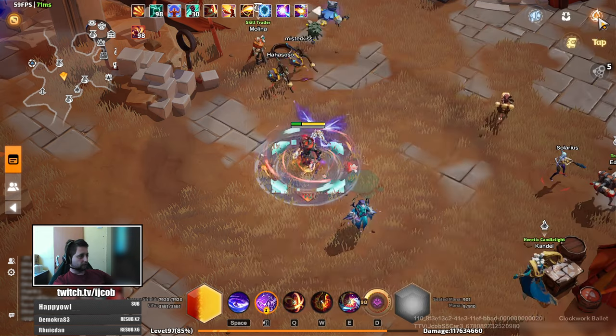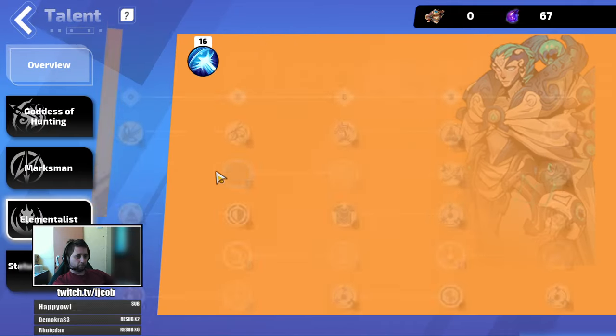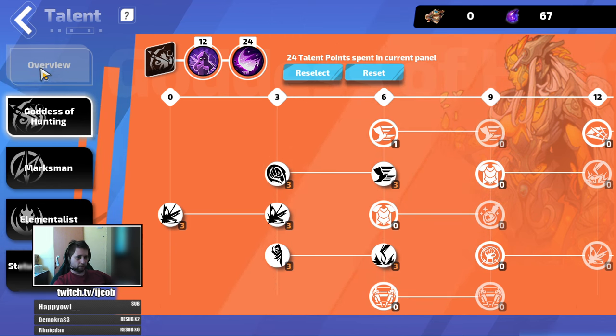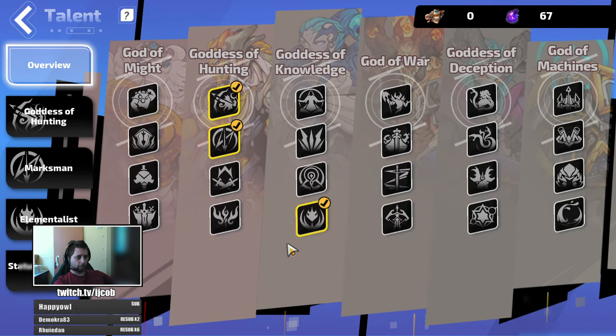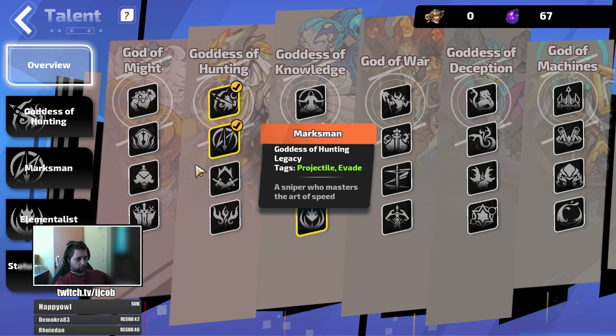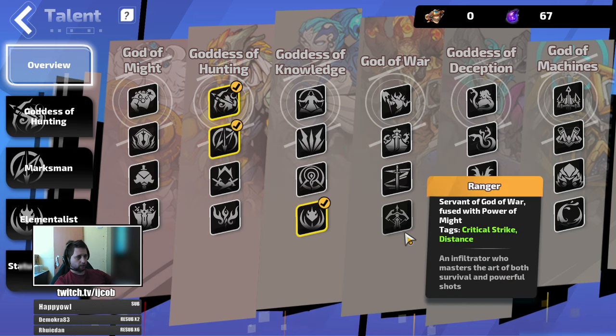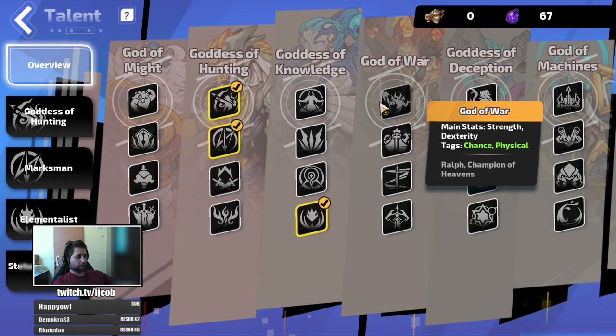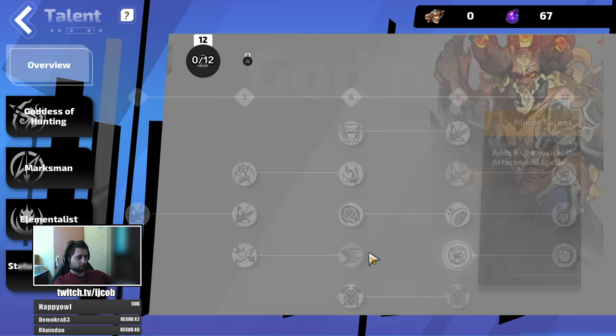Now for the passive points — unlike other people, I'm using Elementalist. But let's start with the first node: I'm going with Goddess of Hunting because there's no other way to get to Marksman if I want to use Elementalist. If you were using Ranger as your last one you can go with God of War — it's completely okay. God of War is great as well.